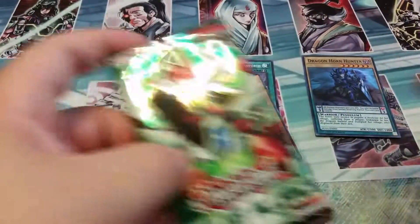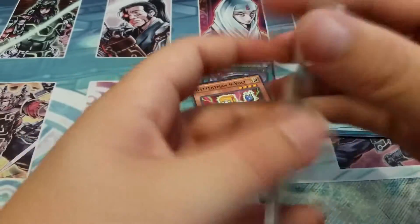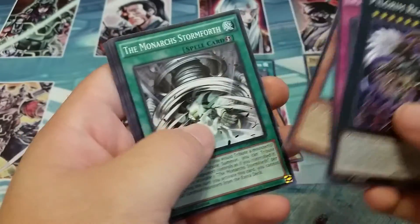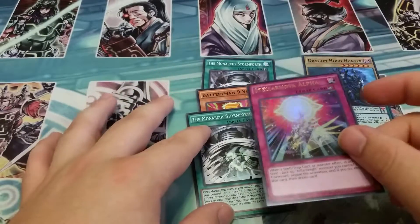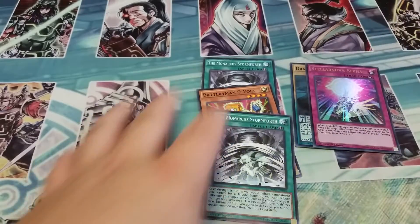And we have the last pack of Duelist Alliance. Can we get a card that's more than super? So we have the Monarch Stormforth, which is good. Panzer Dragon. And a Stellar Nova Alpha — that is epic! That's a card that negates one card your opponent controls by tributing one and draw a card. That's a step towards Stellar Knights being completed.